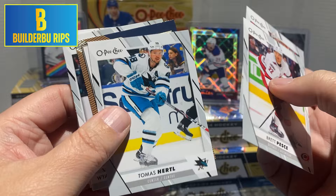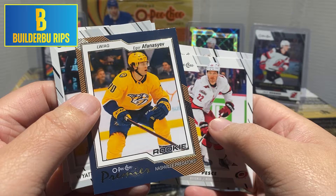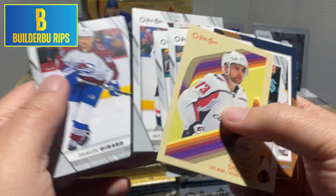Brett Pesci, Emil Brimstrom. We got something happening back there. Thomas Hertel, an OPC Premiere rookie of Igor Afanaseev. Wyatt Kaiser, and Kana Shiri. Miles Wood, Quinn Hughes, Nick Backstrom, and Sam Gerrard. That Premier is the base — it's not numbered. What are left here? Three packs.